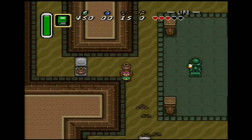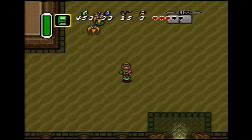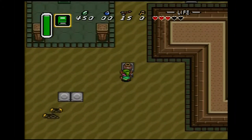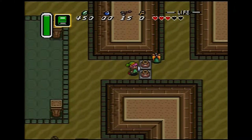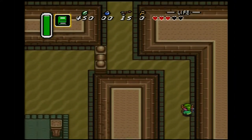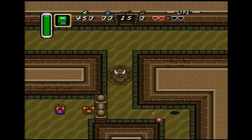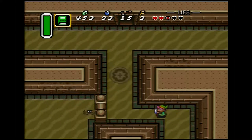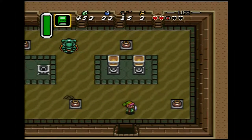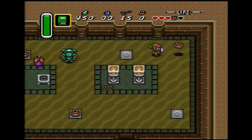Oh shit, laser beams! That's not very nice. I mean, it's great that they have the technology and stuff, but it's not very good for my health. Alright, we are here trying to look for one of the three pendants. A quicksand crab monster — let's go past that thing. Let's see if we can find a map. The maps have come in handy before.